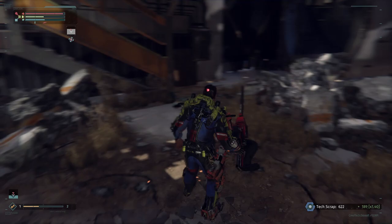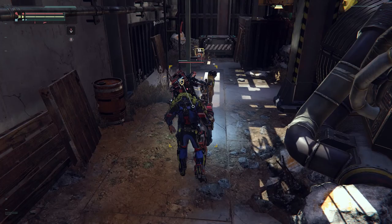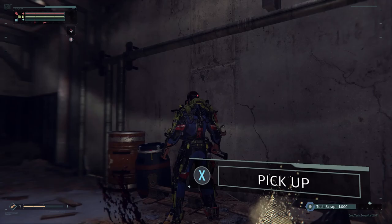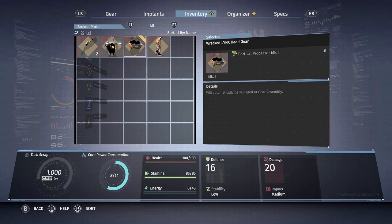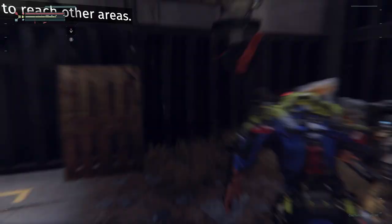If an enemy doesn't have armor you can do a finishing move but you're not going to get anything for your troubles. Sometimes you'll still get body pieces if you get a kill instead of an execution, but it's pretty rare. If an enemy has head gear, sneak up, knock him to his knees for bonus damage. Sometimes it is better to simply back off and do the lightest attack so you don't kill them before getting the cut. He gave us the head gear.